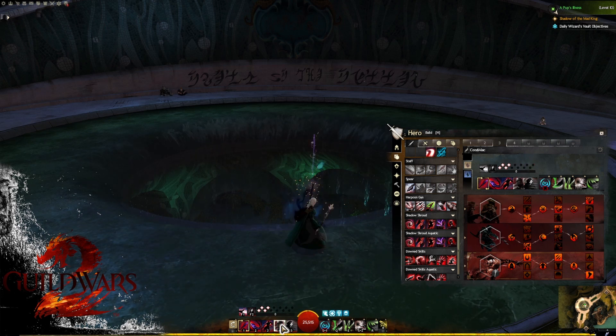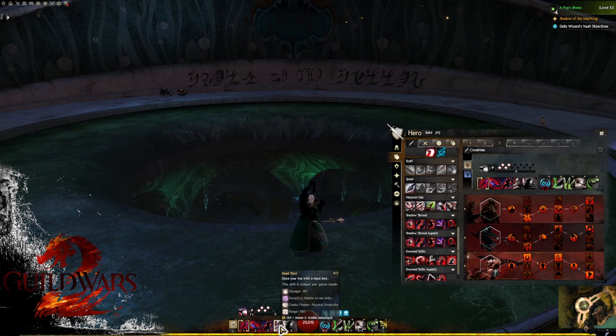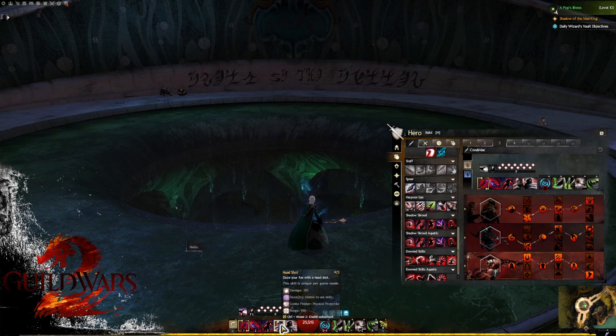What's nice about thief in general is there's no real cooldown — you can just spam Headshot as long as you have initiative. This can do quite a lot of CC, especially because we have the Paralyzation Sigil equipped in the pistol, helping us do big break bar damage.